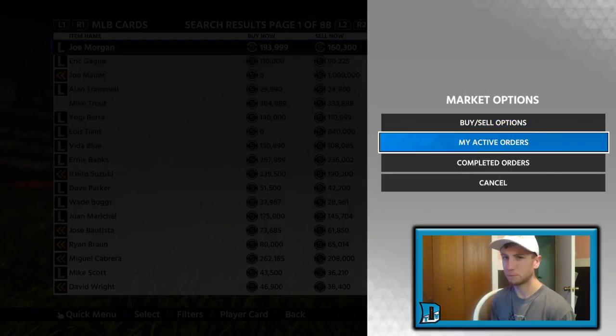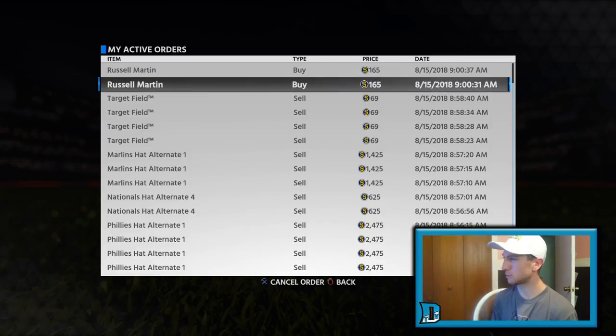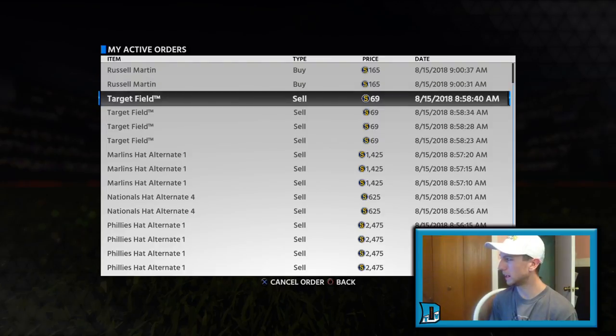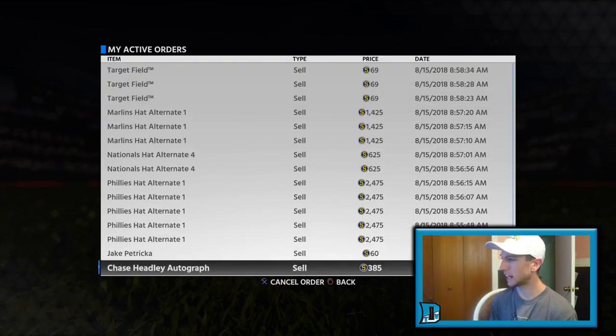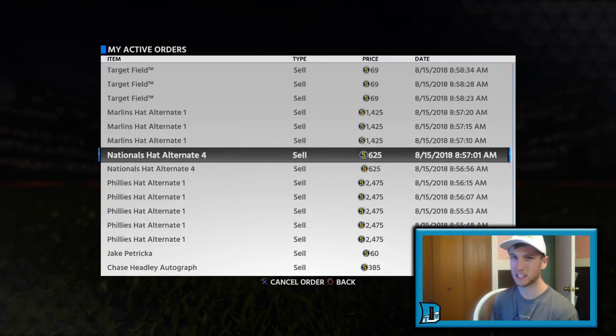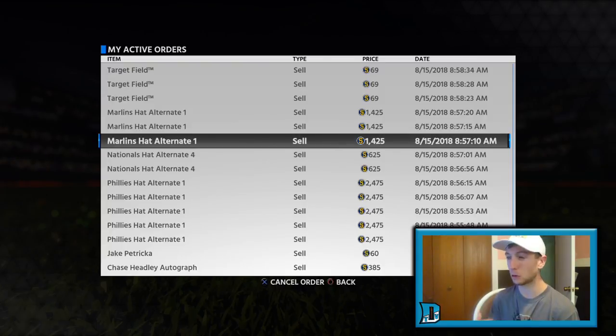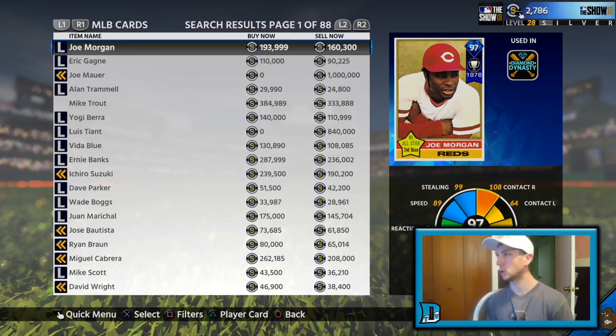First thing I'm going to do is expose myself and show you my active orders. Right now I've got some buy orders for Russell Martin — that's just a quick flip I'm hoping for — and then you see here the Phillies hat, five of those, as well as the Nationals hats and the Marlins hats. These are kind of three tiered hats I'm going to show you. These are the tried and true method to make quick stubs in MLB The Show 18.